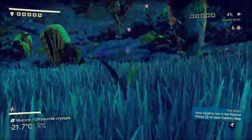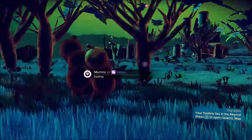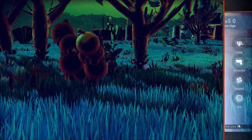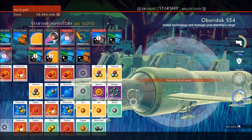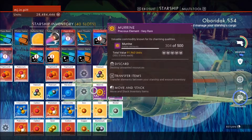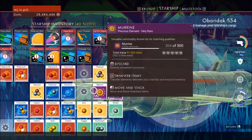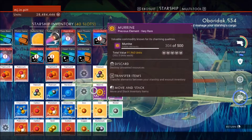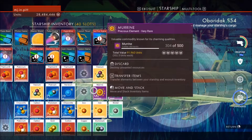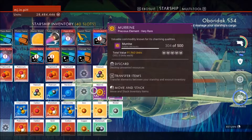This planet has murine and this stuff is really cool. It's like this gold kind of thing and it's pretty valuable on this planet - you can sell it for a pretty good amount. I don't know what it's going to be used for right now; it's not used in any recipes. I like Sean Murray's little joke here: 'valuable commodity known for its charming qualities.'